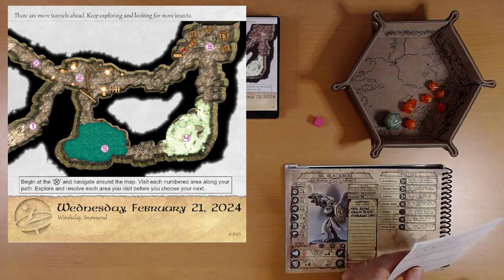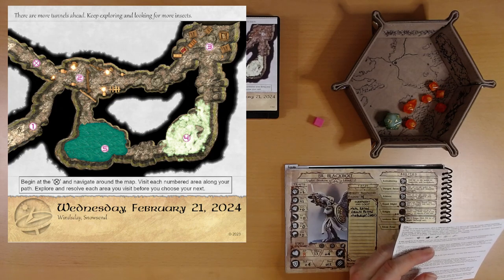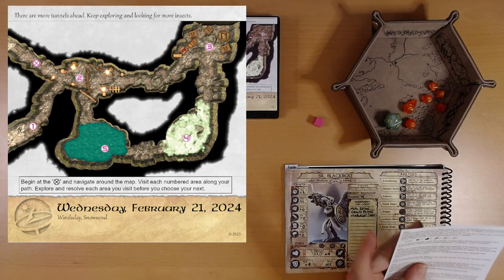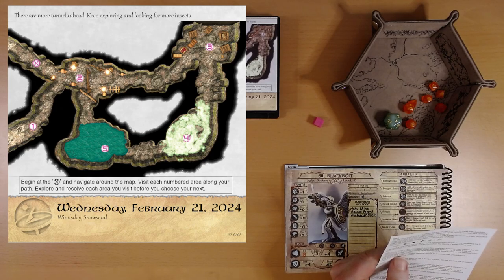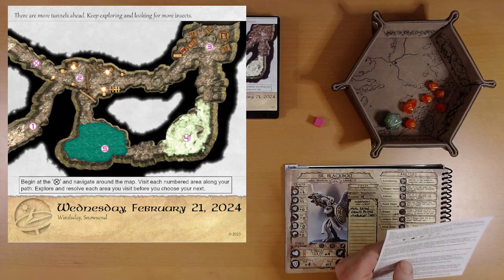We're at area five, back up through area two. We'll check out area one. I assume we don't have to re-roll these things when we revisit a room. I'm going to say that for area two, once we navigate successfully, we're good. But if we revisit areas five or four, I think we'd have to redo those rolls — that's my call.